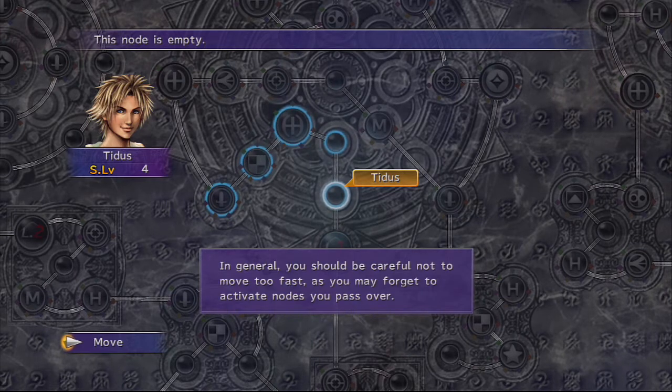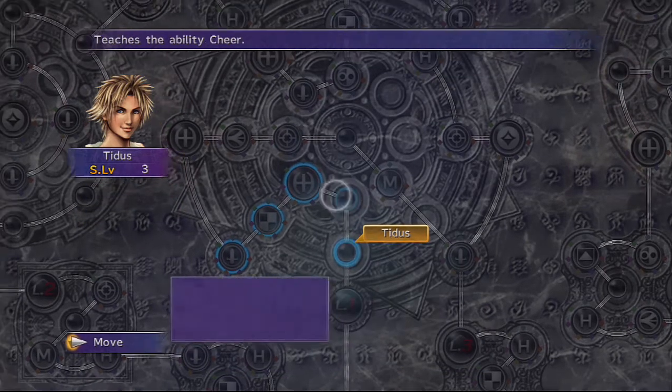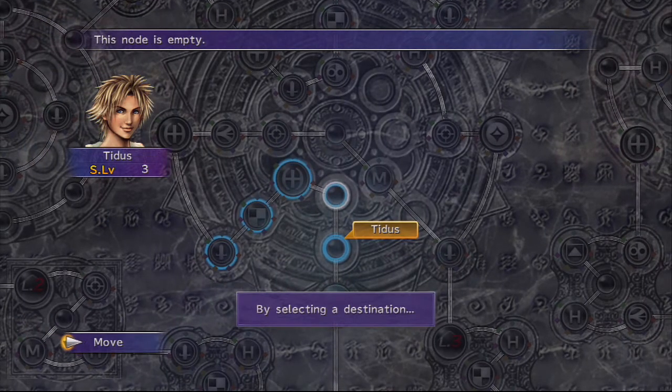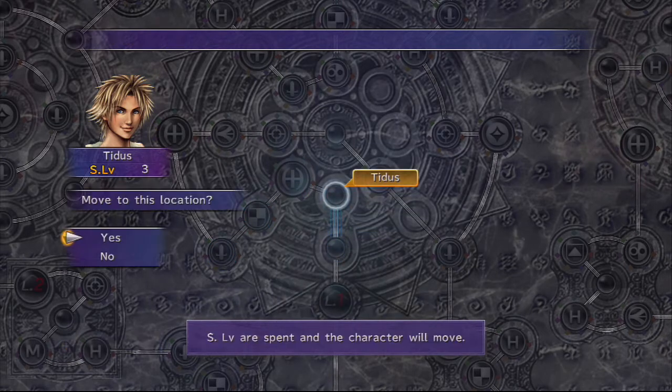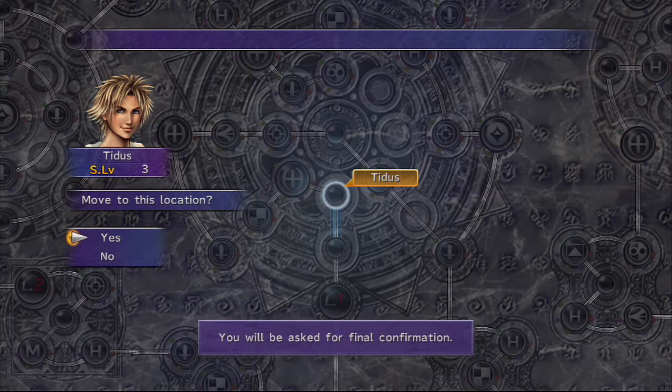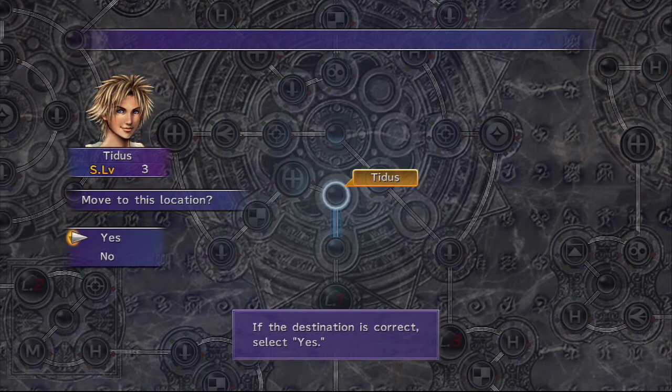In general, you should be careful not to move too fast, as you may forget to activate nodes you pass over. So let's take one step and learn the ability Cheer. Note that you do not have to be at a node to activate it — you can do it from an adjacent node as well. By selecting a destination, S level is spent and the character will move. When the character arrives at the designated spot, you will be asked for final confirmation. If the destination is correct, select yes.